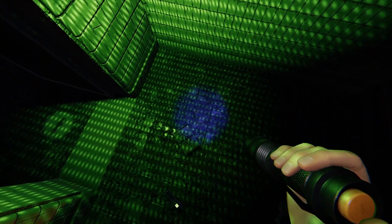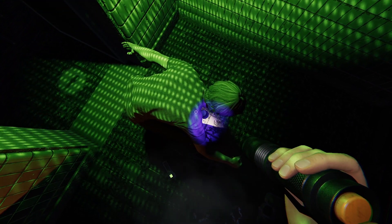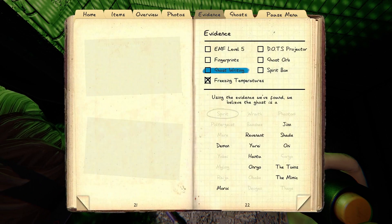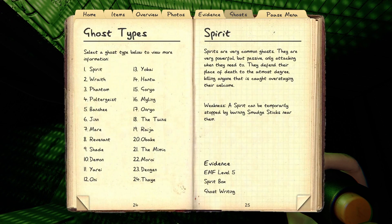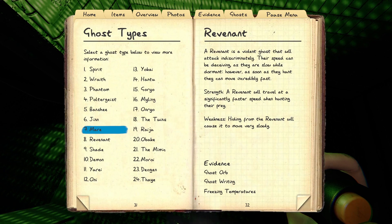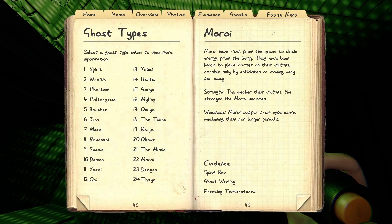There's nothing in the — oh! Is that something in the book? Yeah, it's scribbling — it's book writing, ghost writing. So: demon, moroi, revenant, or shade? It's probably not a demon or we'd all be dead. Revenant is Ghost Orb — I haven't seen any of those. Shade is EMF5. And the moroi is Spirit Box, which we weren't getting anything on. I could see your breath on the camera, but because you're bent over it's coming out of where you'd be standing upright.